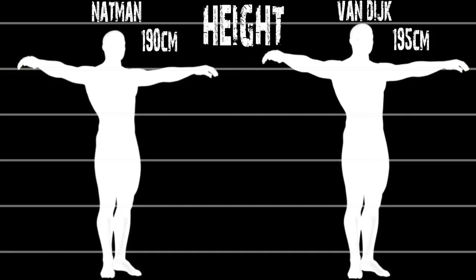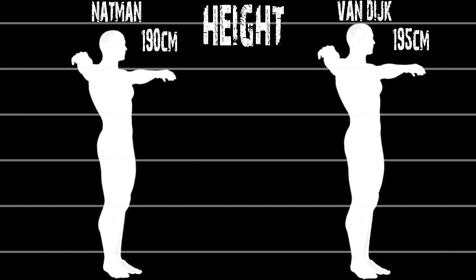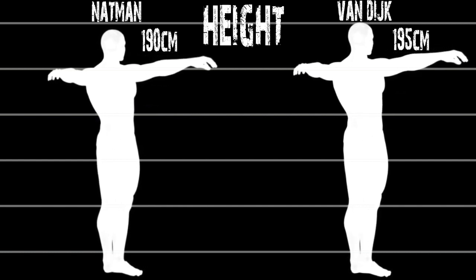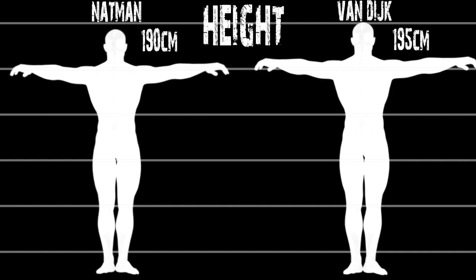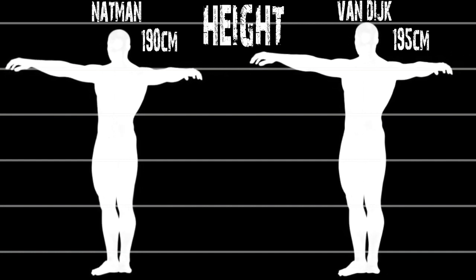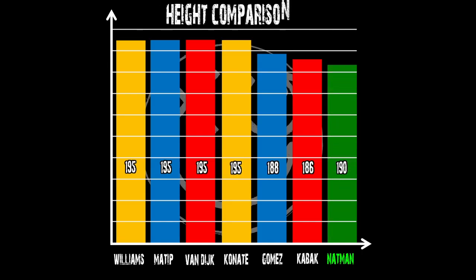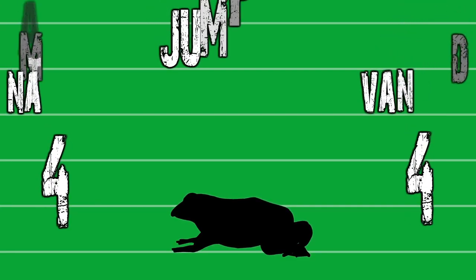His height compares well to Van Dijk but shows it's not the prime reason for his aerial prowess. It perhaps explains why Klopp is looking to sign a tall centre back this summer in Konate, who stands at 195 centimeters. Comparing their heights, Nat isn't the tallest by any means but makes up for it with jumping and anticipation. The new signing Konate is a good deal taller than Kabak, and because of this strong aerial advantage, Liverpool perhaps shouldn't sign Kabak in the summer.